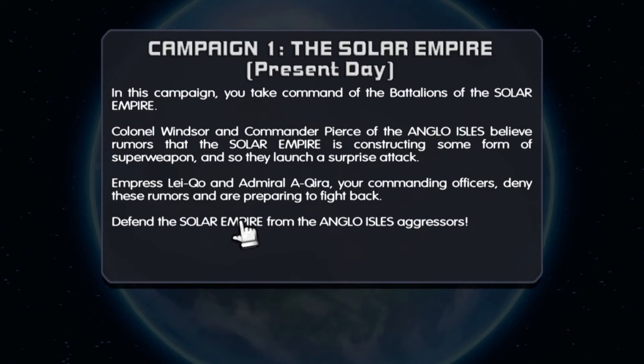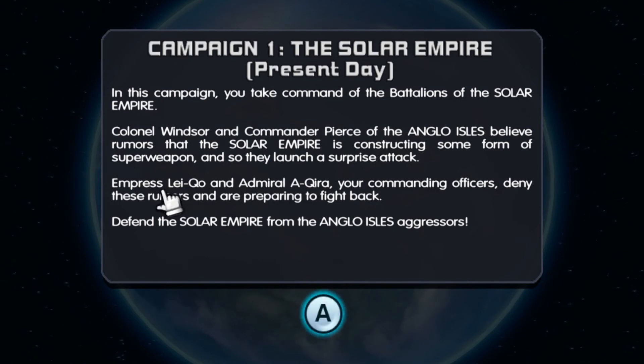Campaign 1: The Solar Empire. Present day. In this campaign, you take command of the Battalions of the Solar Empire. Colonel Windsor and Commander Pierce of the Anglo Isles believe rumors that the Solar Empire is constructing some form of superweapon, and so they launch a surprise attack. Empress Leyko and Admiral Akira, your commanding officers, deny these rumors and are preparing to fight back. Defend the Solar Empire from the Anglo Isles aggressors.